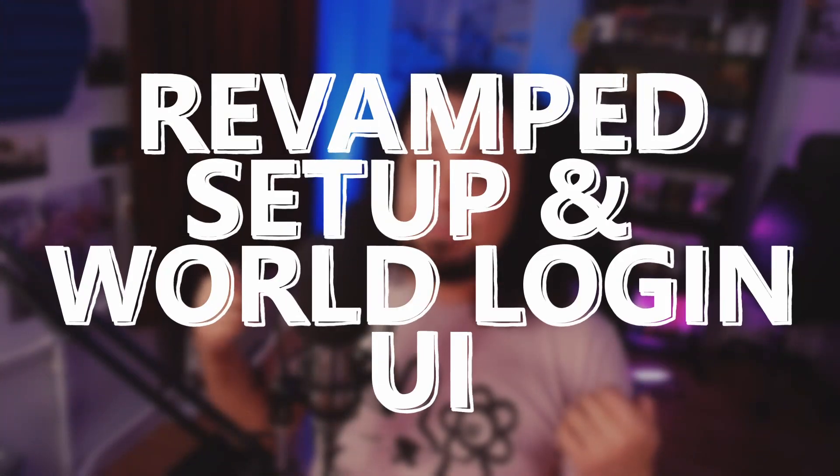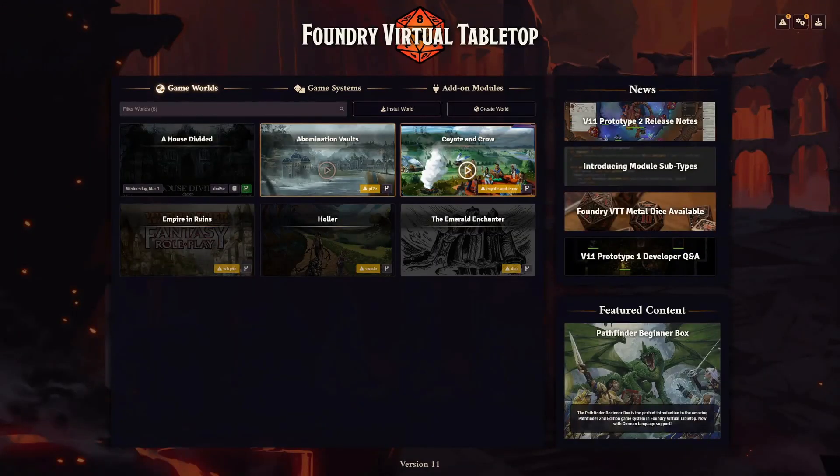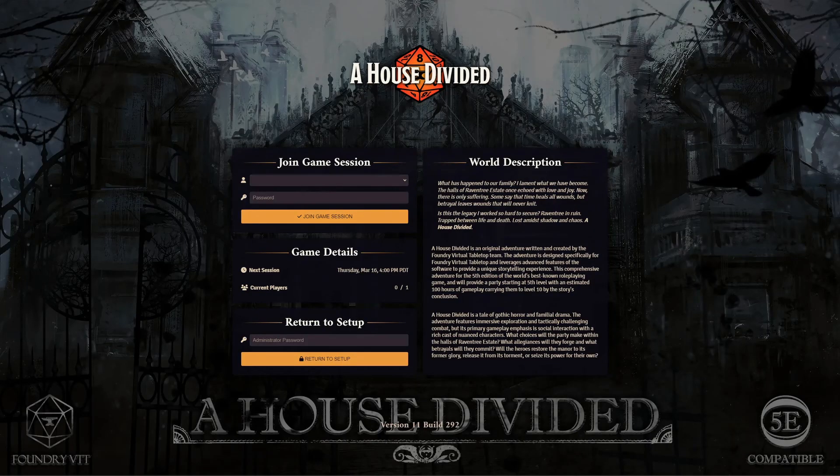With that out of the way, let's have a look at what prototype 2 of Foundry VTT version 11 has in store. I'm going to be reading a little bit more off my screen than usual because there's a lot of technical details I want to get right. The first thing we're going to look at is the revamped setup and world login pages — these are the landing pages you see when you first come onto Foundry, and both have gotten a big UI overhaul.